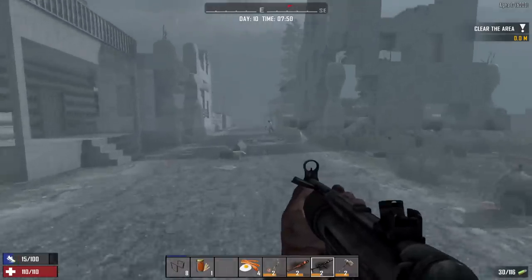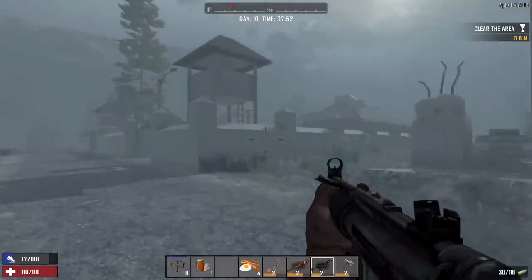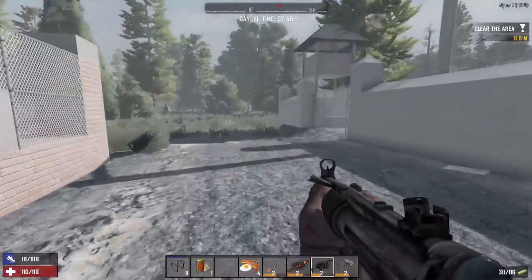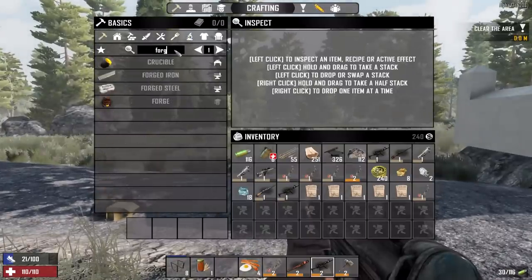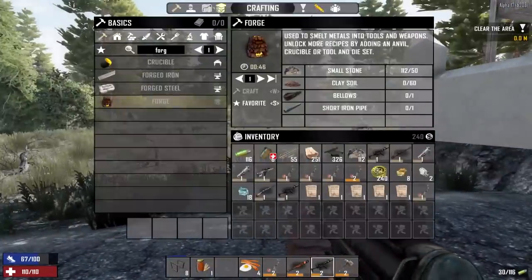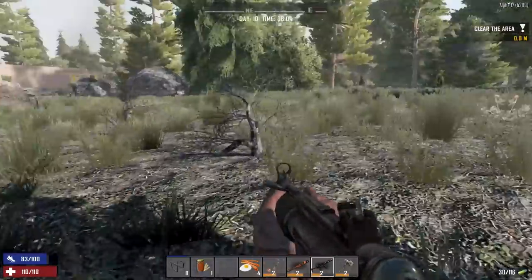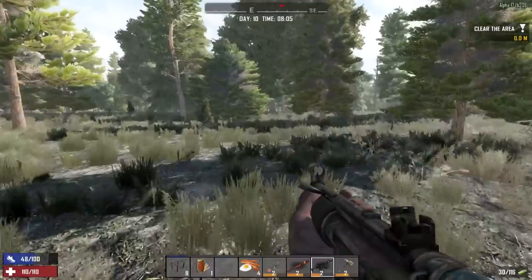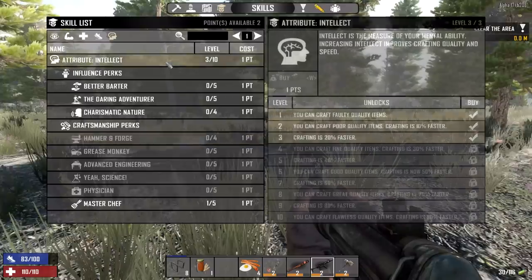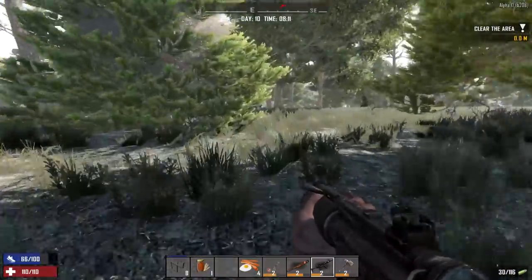We're level 15, and level 20 is when we unlock something big. A lot of you guys have been commenting 'you gotta craft up a forge already!' — I'm well aware that I need a forge, but we can't craft one until we learn it. How do we learn it? There's a skill that requires us to be at level 20. If we head over to skills, it's in the intellect tree — the Hammer and Forge perk — but that requires level 4 intellect, which we can't get until we hit level 20.